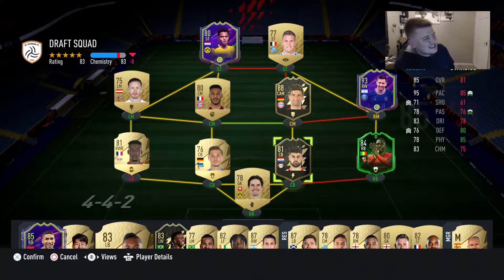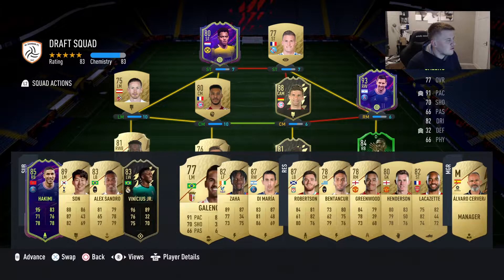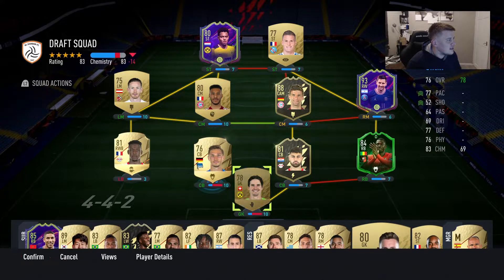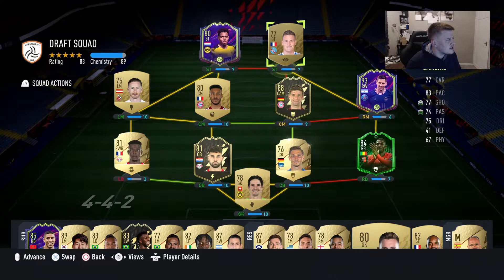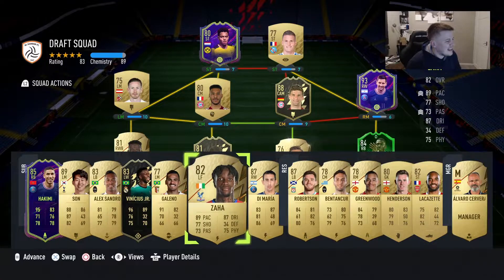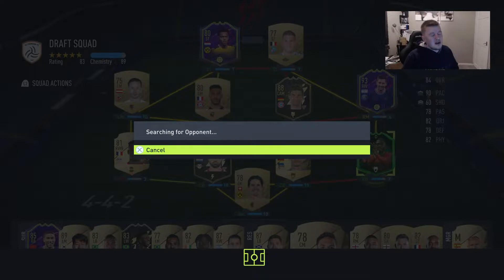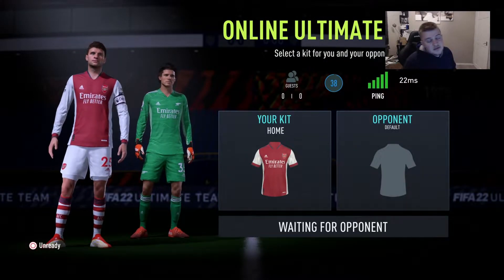This is the team we're playing with — it's under chemistry unfortunately but there's not much else I can do. We got it up to 89 chemistry somehow. We've got Lionel Messi and Traore, so let's get into the game and see what we can do. I've got a bit of a headache after today's basketball game but commitment is commitment, so let's get into it.